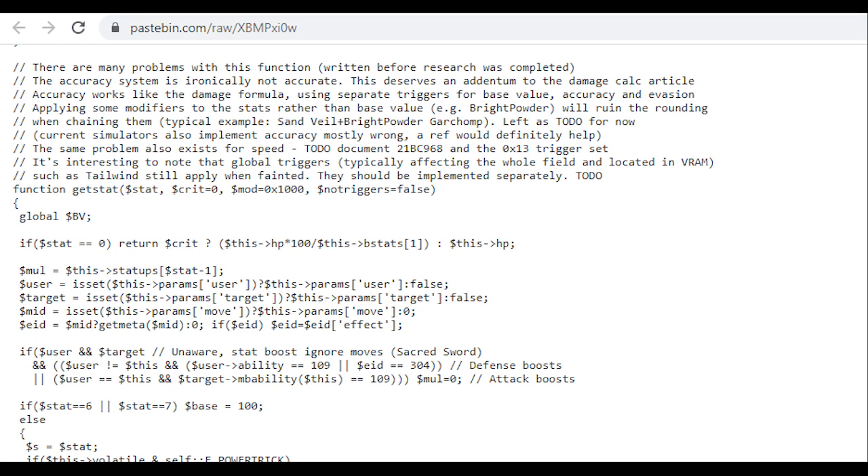However, thanks to new discoveries in Pokémon Ultra Sun and Ultra Moon, we now know exactly how the game calculates accuracy from Generation 5 through Generation 7, and these mechanics all apply in Generation 8 as well.